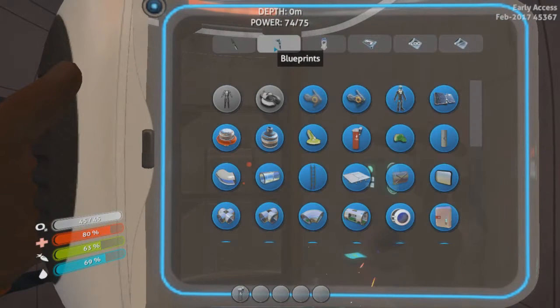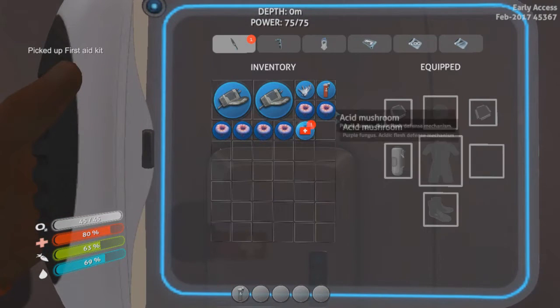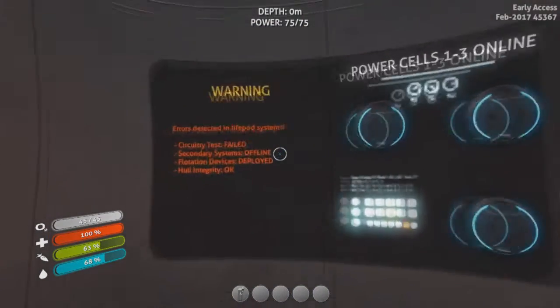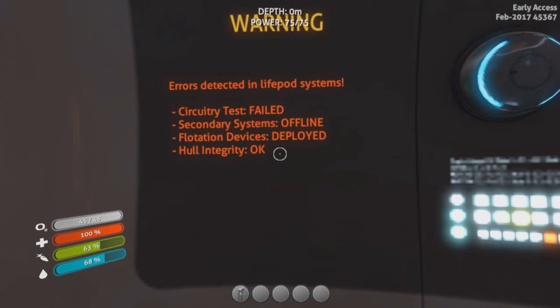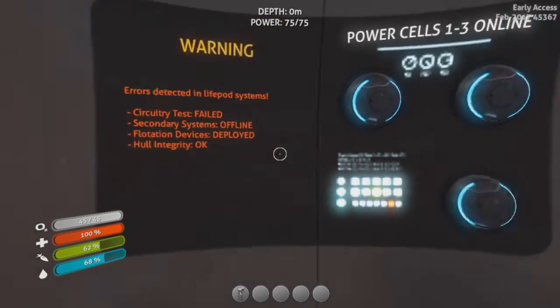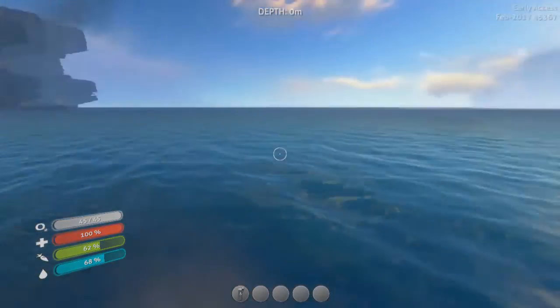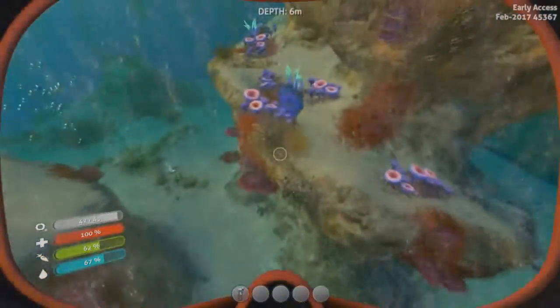Well, let's see what we need to make first. I guess our first order of business is a medkit. Not a problem. Our next order of business is food — I might have to do some more fishing. What is this? Error detected in the life pod system. Circuitry test failed. Secondary system offline. Floating device deployed. Hull integrity okay. I like the diving animation. That's cool.